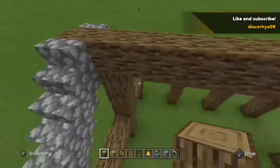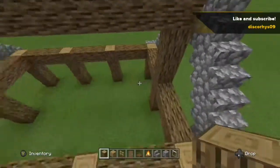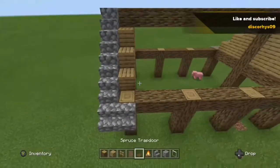Now get your oak logs and place them in the middle beam of either end of the house. Now get your oak wood planks and fill in the gaps. Once you've done that, it should be looking like this.